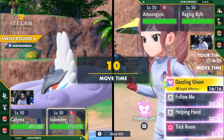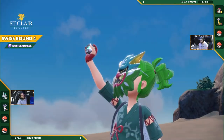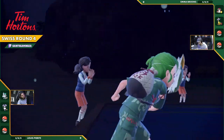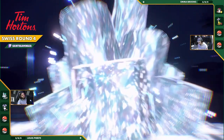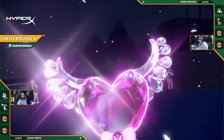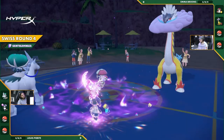Raging Bolt, if it's using the conventional Assault Vest, will definitely withstand it too, but it definitely won't feel nice. It will not be the best scenario to be in. But now there's the Tera from Lewis — he's going to Tera the Indeedee, try and give it a little bit more survivability with that Tera Fairy, trying to outlast any Dragon moves coming out from Emma.